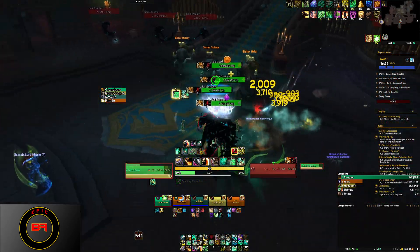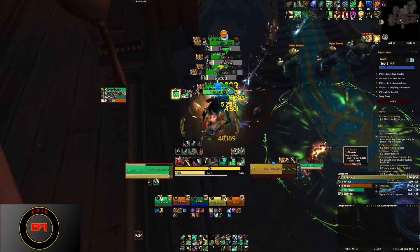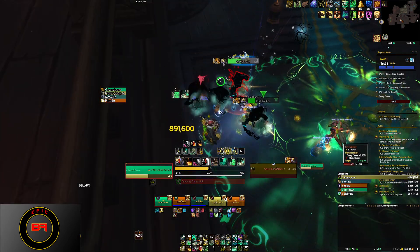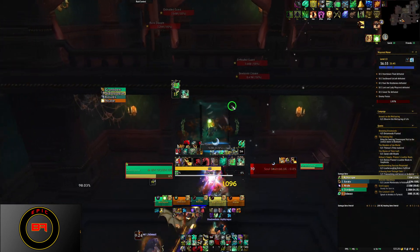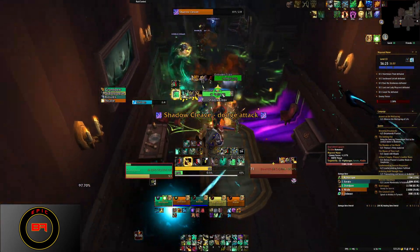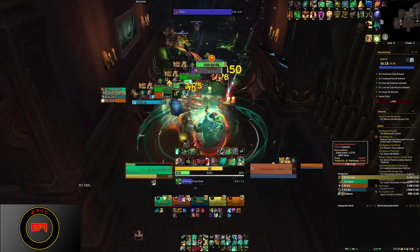The first pull in this dungeon is rather simple. We pull all the mobs together so everybody can AoE them down. For me as a Brewmaster, I have to pay close attention to my brews and my defensive cooldowns. Nothing special about these mobs except for the shadow cleave done by the Bewitched. You'll see it because I've marked all the frontals with a raid marker — it's an easy mechanic to avoid, just sidestep away from it.